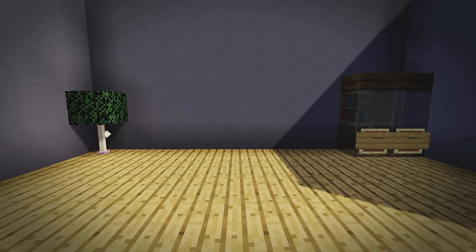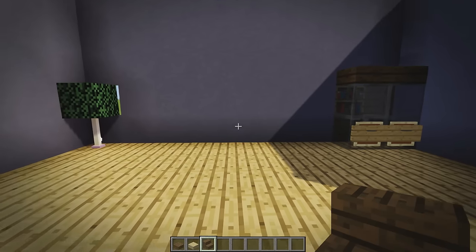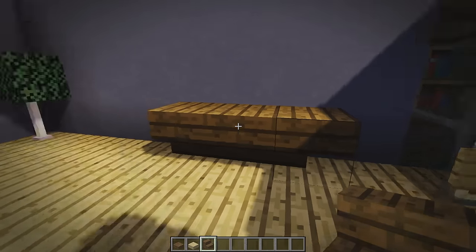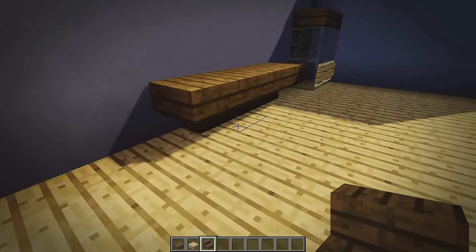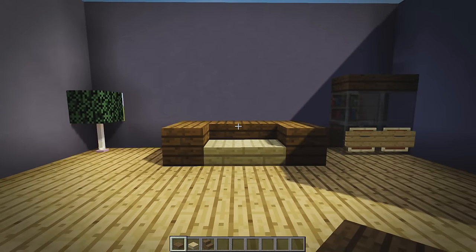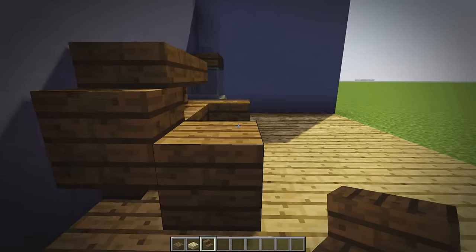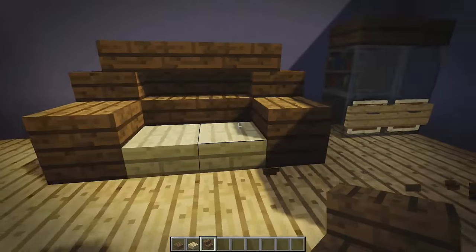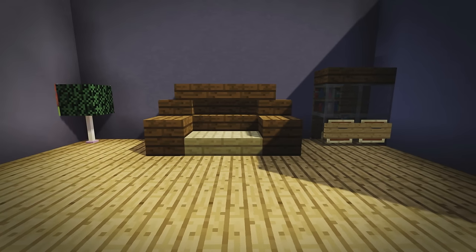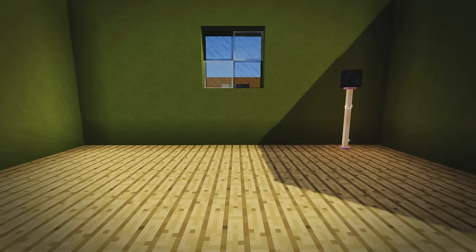Number two is a traditional couch. We're going to use spruce wood slabs, birch wood slabs, and spruce wood stairs. Place one, two, three, four spruce wood stairs. Delete the two inner blocks and make sure they curve at the ends. Place two birch wood in front, then two spruce wood slabs built up on either side. That's the main couch shape. Now add two upside-down stairs in the center and two more on the sides. This gives you a simple but grand-looking traditional couch, great for traditional houses and waiting rooms.